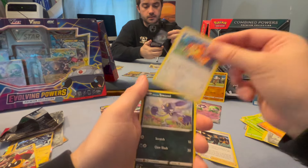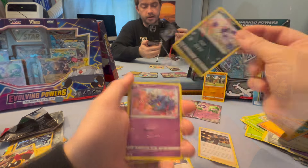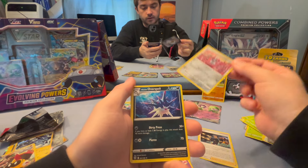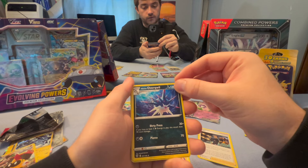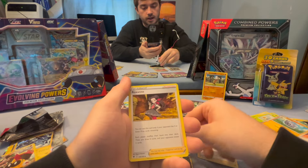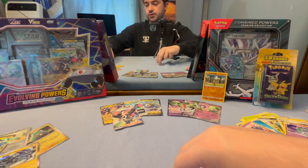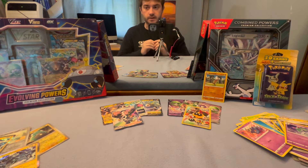Magnemite, Teddiursa, a Haxorus, Sneasel — would you look at that guy. Misdreavus. A really cool Pawniard — I like you. A Haxorus, Clawfish — wait no — Quaquaval. An energy. Roxanne and Eevee. You guys will be added to the hall of wow.